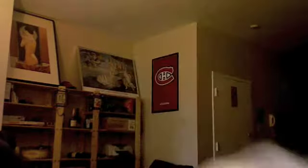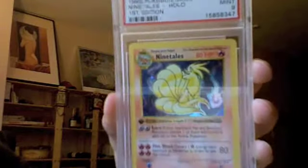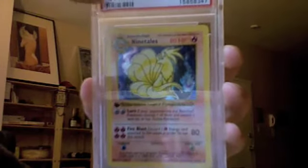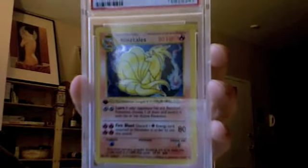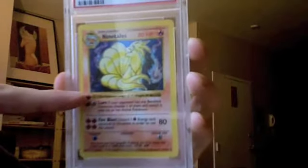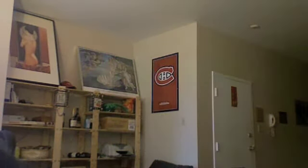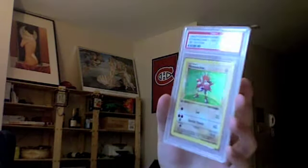It's the Alakazam. Ninetales — if you're not familiar with PSA cards, this shows the Mint 9 rating, and that's a first edition card, you can see that over here. Ninetales is a nice card — it's the first holo card I ever owned because I had a Brushfire deck. So yeah, that was my first holo.